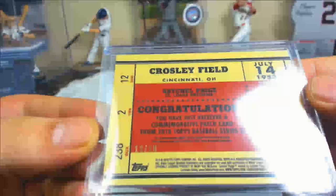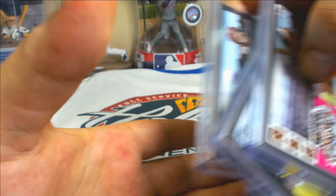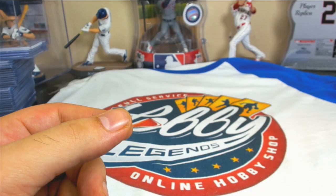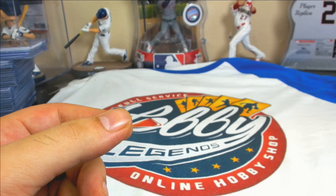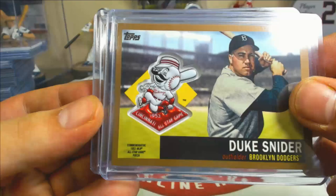Pulled four or five black parallels — about one per case. Satchel Paige, Ryan Sandberg, Caleb Rue, Eddie Matthews, and Cal Ripken. Black parallels are numbered to 299. Also pulled three gold parallels numbered to 250: Sandberg, Duke Snider, Satchel Paige.